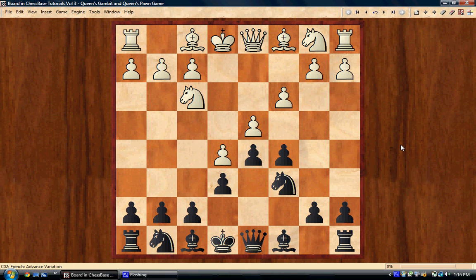So knight f3 you're going to see 99% of the time. This is the key position you're almost always going to reach, and here there's a crossroads. The main move is probably queen b6, again pressing the d4 point, but I'm recommending a different move here: bishop d7.